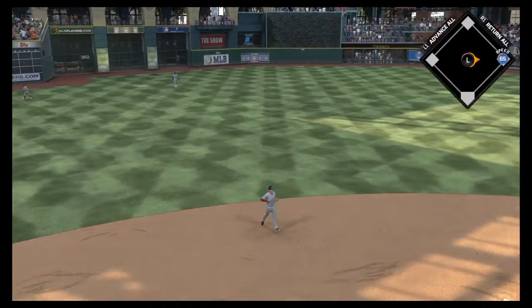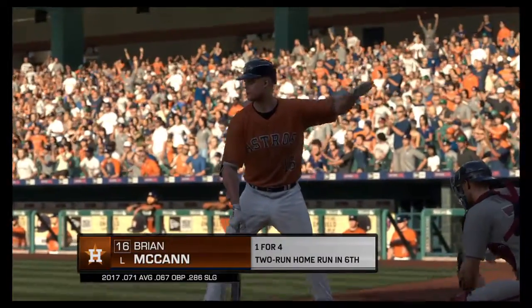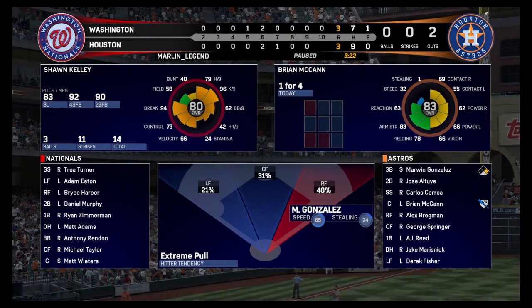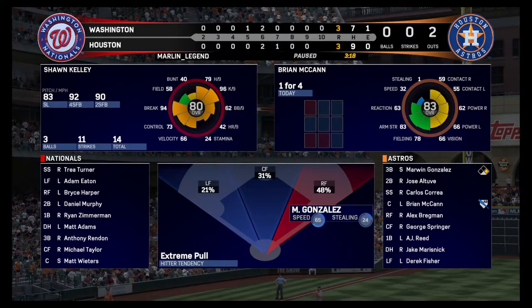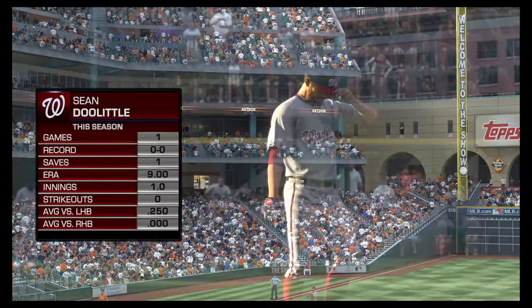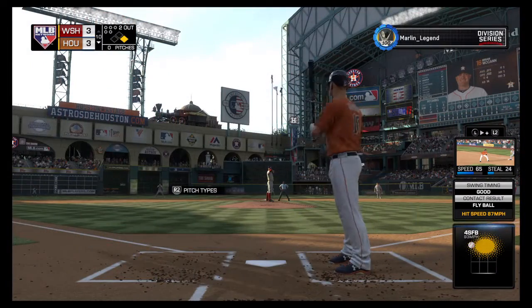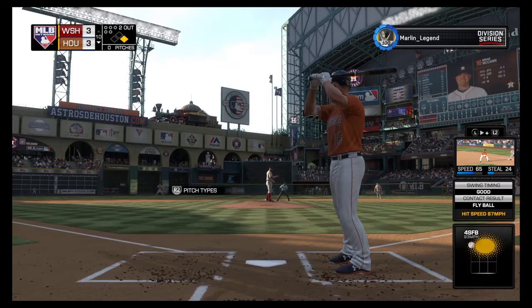He will scurry back to first, thinking twice about trying to move up. Into the box: Brian McCann — called out on strikes his last time through. Sean Doolittle now pitching for Washington, number 62: Sean Doolittle.